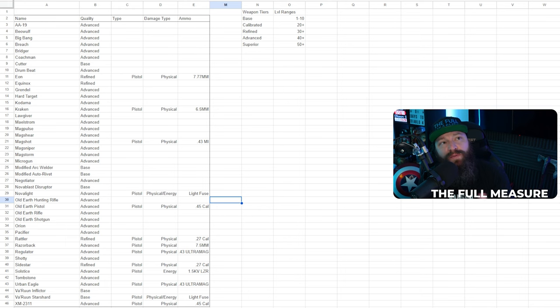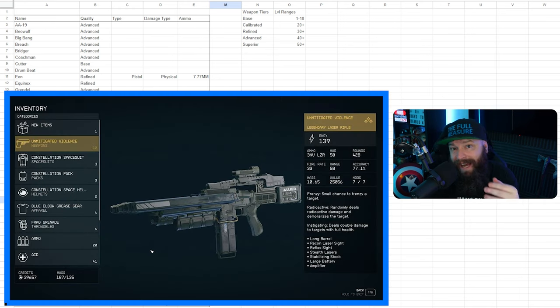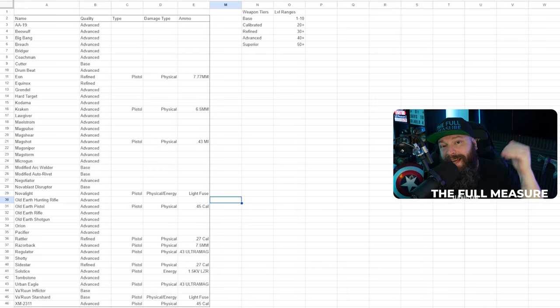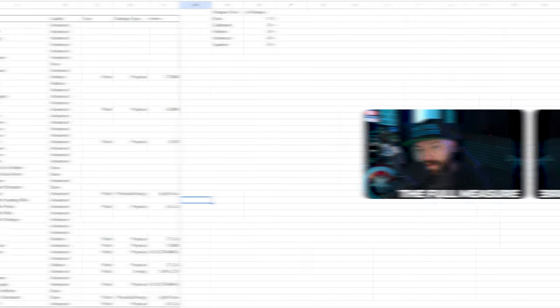These are the base versions of weapons, not affected by any affixes from epic or legendary variants. That said, it is possible to find a randomly rolled weapon that ends up being better — a very good example being a sniper rifle with Instigating on it, which deals a lot more damage when the enemy has full health. That can make a lesser-tier weapon outperform a higher-tier one.